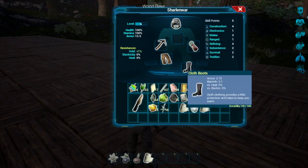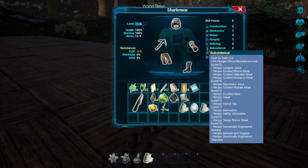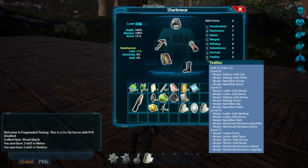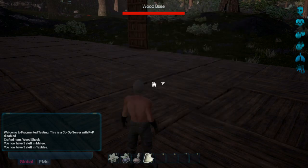Okay, so we did one point in melee. For shoot, we need one more point, so we need to level up. Okay, they changed that a little bit. What else do we need here? There's cloth garments — I think that is the chest piece.